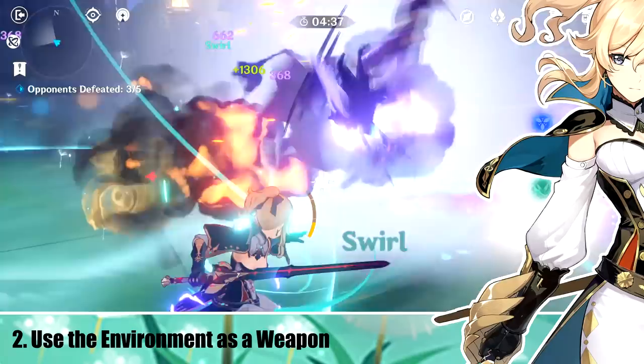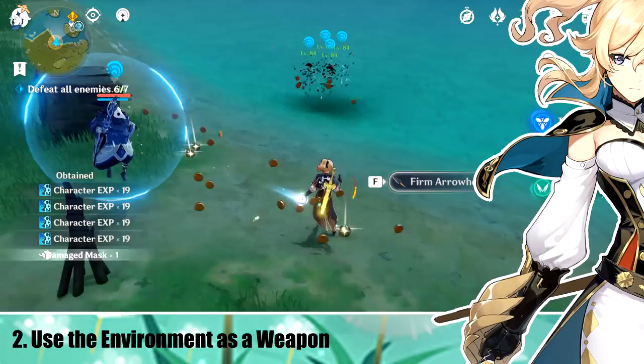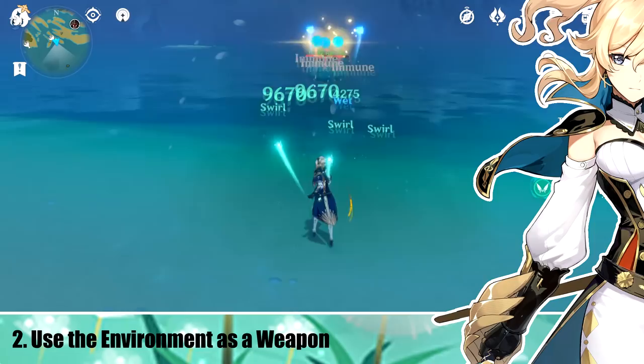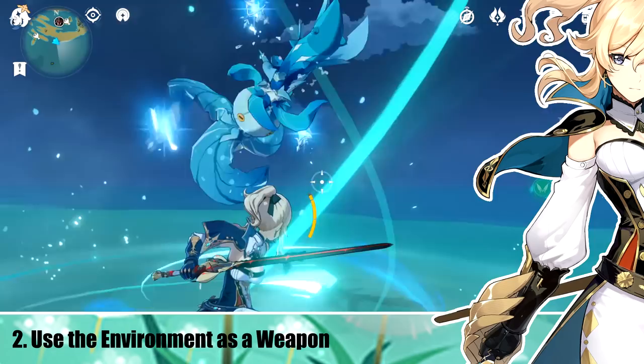Number 2: Kill Enemies with the Environment. Because Galeblade can pick up enemies, you can easily displace them as well. This means if you get near a body of water, you can lift enemies with Galeblade and throw them into the water to instantly kill them, if they're not a Cryo or Hydro Slime. In order for this to work, the level of the water has to be where the enemy would begin swimming from. If the water's not deep enough, the enemy won't drown.